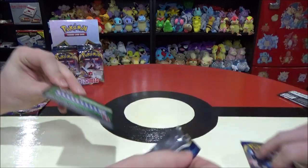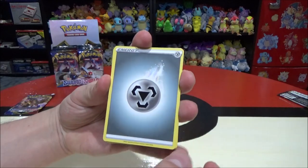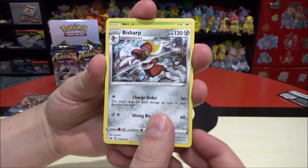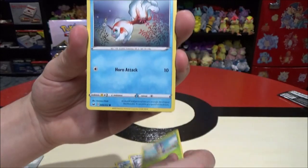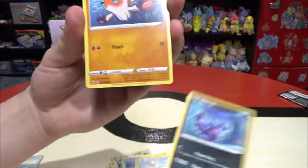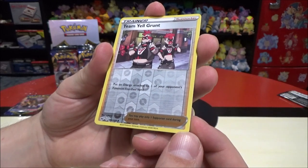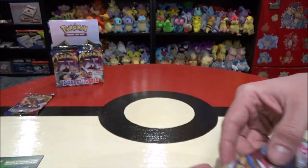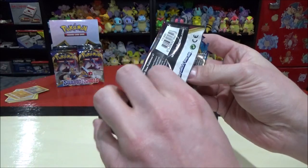Opening these up, there's ten cards in each pack. We're going to do the card trick — move four cards to the back, and then we're hoping the back card's the rare. We'll use the online code card as well. First pack: Galvantula, Air Balloon, Poke Kid, Roselia, Gastly, Pawniard, Sizzlipede, Yamper, Quillfish as the reverse rare, and the rare is Drednaw — just a normal rare.